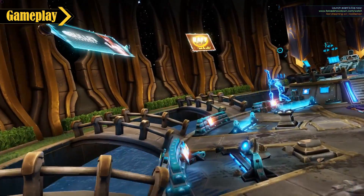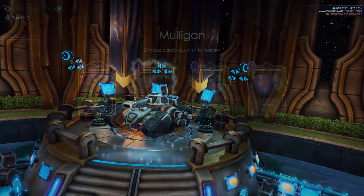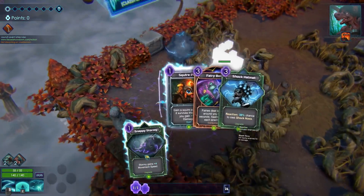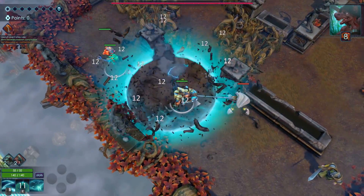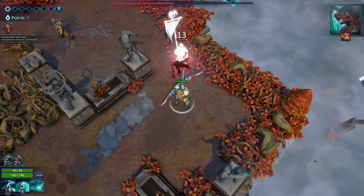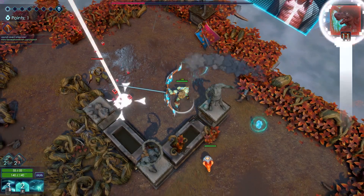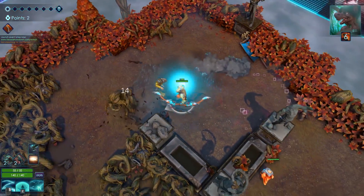In our continuing look at Twin Stick Roguelites, Forced Showdown comes onto the stage with an additional twist. While the combat is similar to other Twin Stick games, Forced Showdown differs by adding a card system. Instead of your upgrades being dependent on things you find during your trials, you design decks that upgrade your specific abilities and must adapt to how you draw your cards during each level. These cards are designed to combo with your three main combat abilities, which vary greatly depending on which of the four characters you choose from.